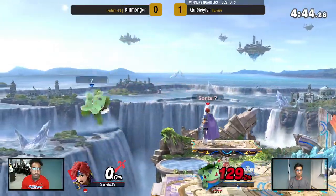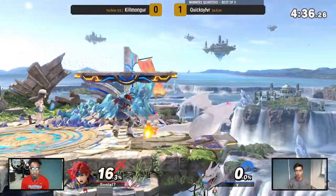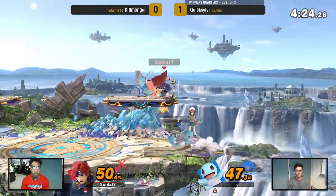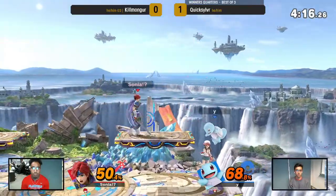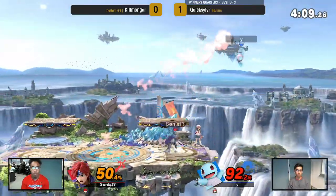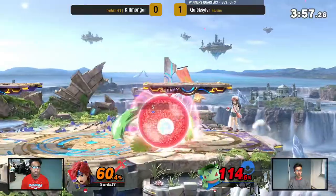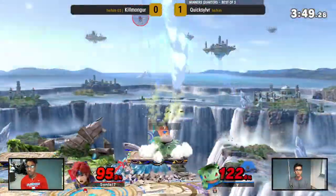Ivysor is a kill persona, so Killmonger not in the worst position there. He gets that back air kill — now we're even. Killmonger takes it right back. Killmonger doesn't commit. That's not gonna kill with good DI. That will though.